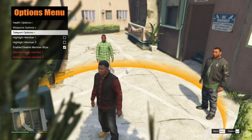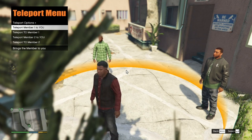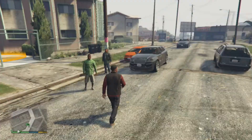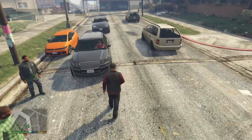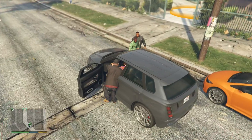Under Teleport Options, you can make your crew members teleport to you, or you can teleport to them. Now we are going to give you a demonstration and proof that they are in god mode.